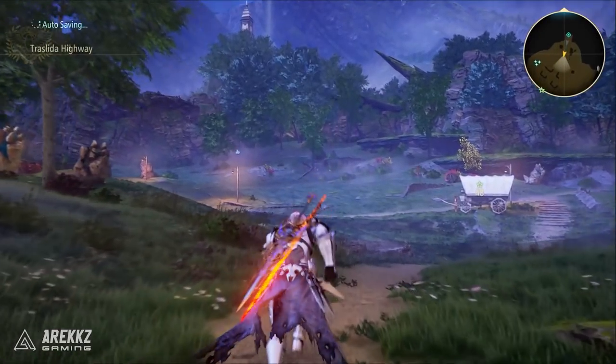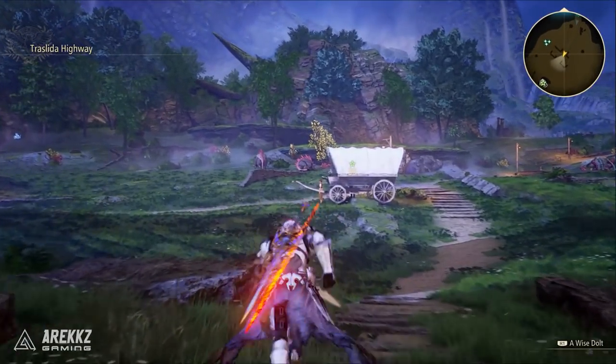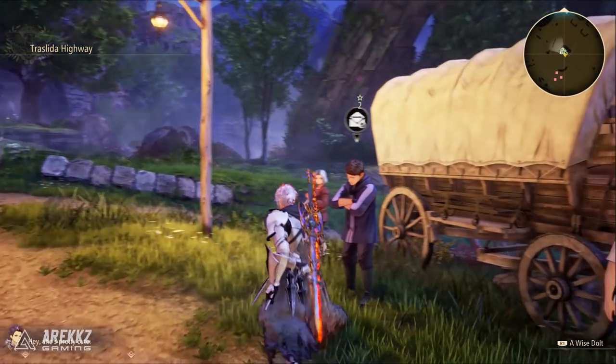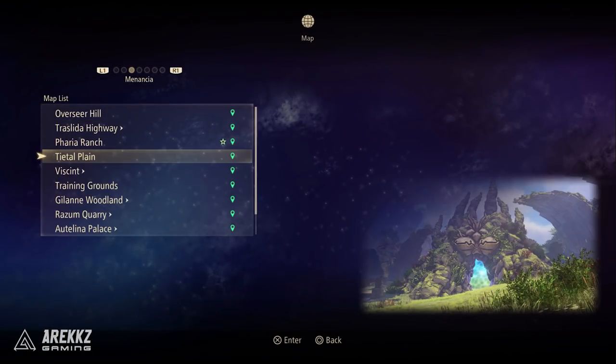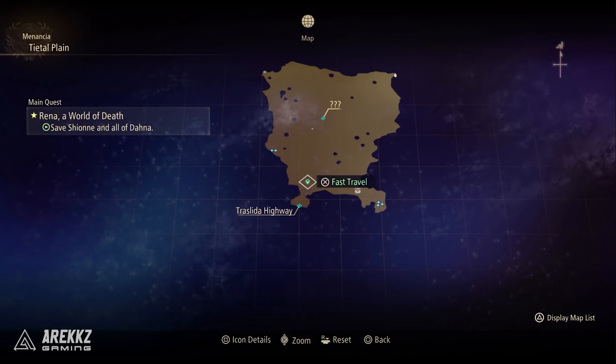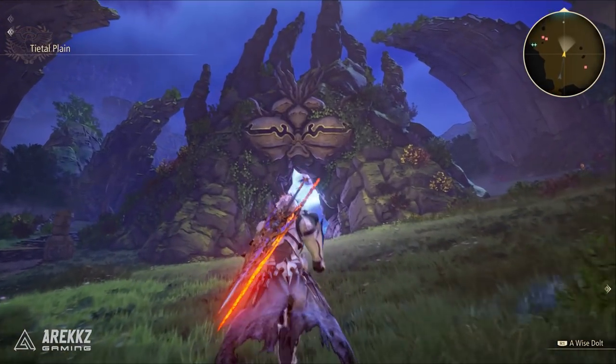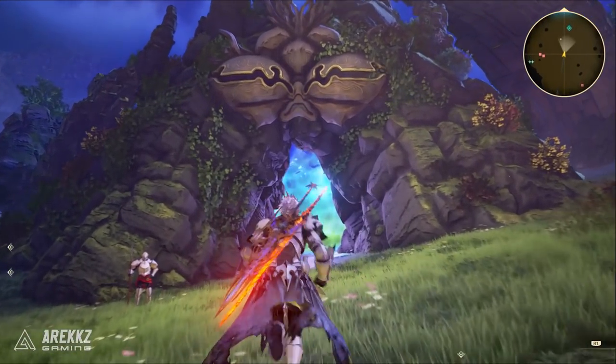If you go back to the Trasleda Highway, there will be a merchant over there by the caravan, and when you speak to him he will give you a quest called Spirit Temple and will have you go and investigate the Teertal Plains. When you go over there, you'll find that the area that was previously empty now has a giant obelisk in the middle and a giant looming cave — and when you go inside, it is basically a dungeon.